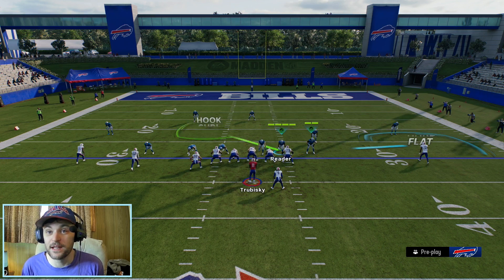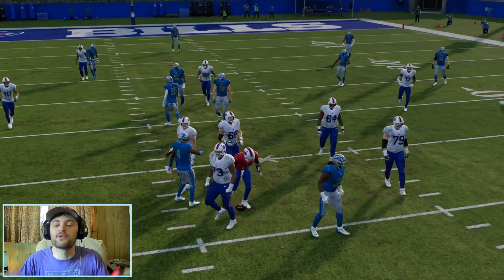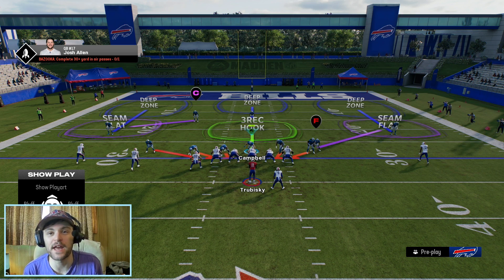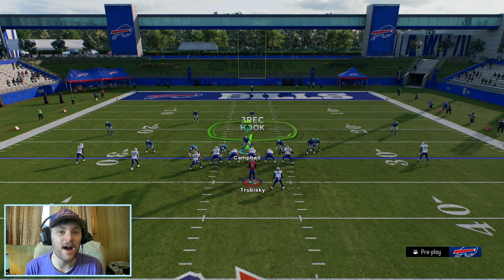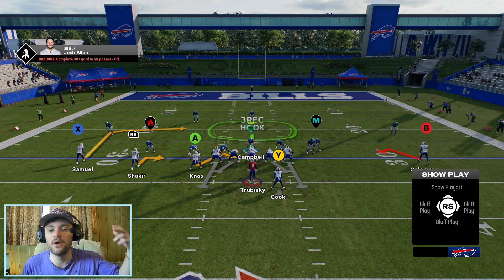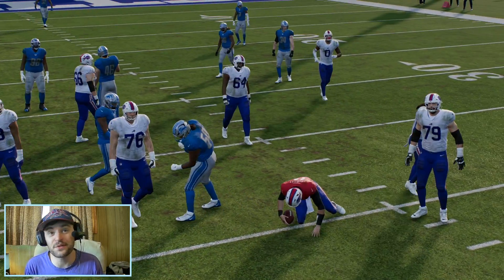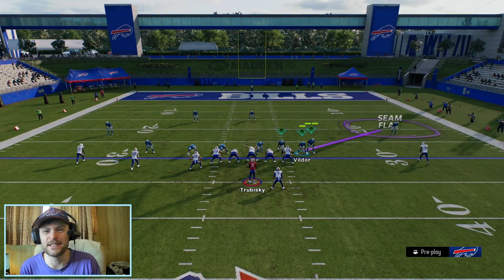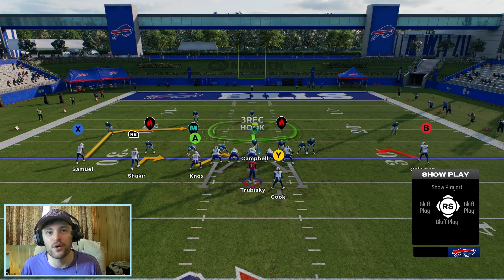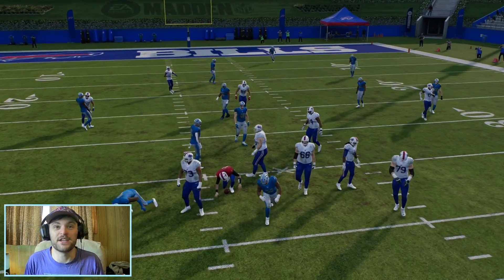That's pretty much the blitz. You can set up the coverage however you want. McGovern does that and we get the B-gap blitz — it's a beautiful blitz with three guys. You really can't beat dropping eight and still getting pressure with three. I also wanted to show this blitz with a blocking running back. We blocked up James Cook — you can imagine a tight end blocking on the other side as well. We run the blitz and it still gets in — they're blocking six guys and we're only sending three, and we still get pressure.